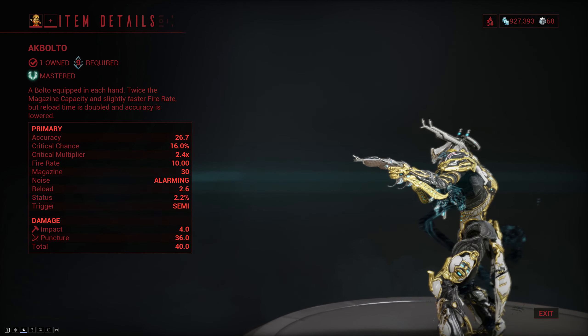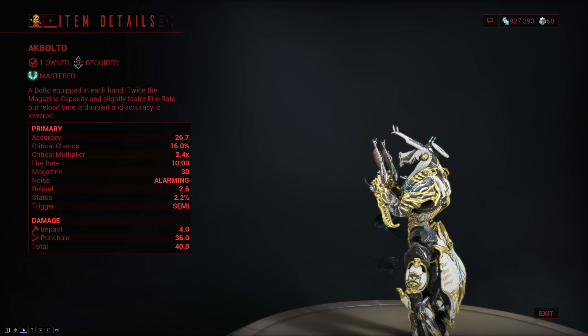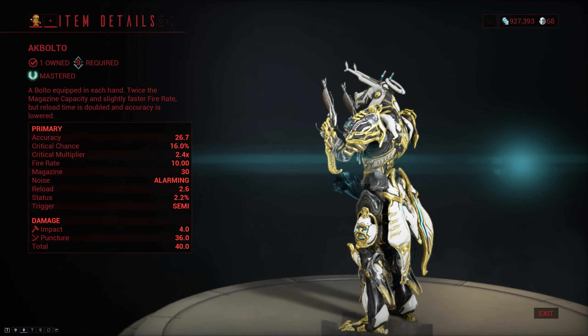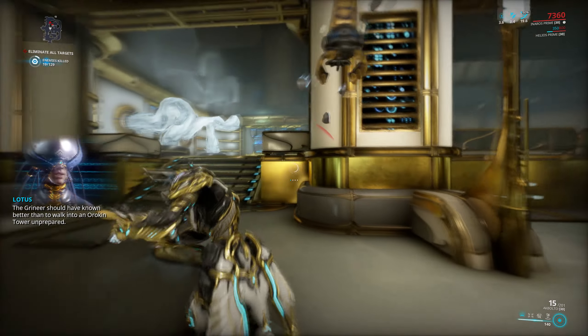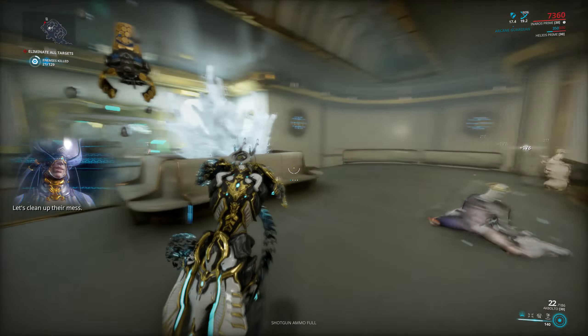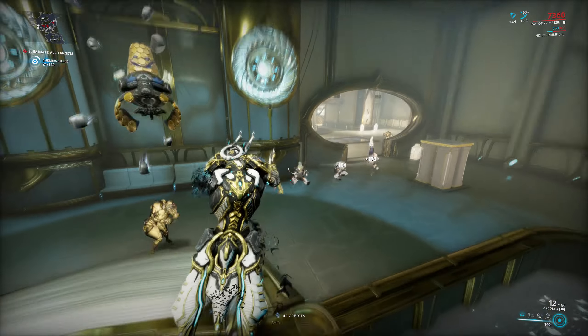The Agbalto are a pair of secondary bolt pistols that have decent crit stats, very low status, a long reload, and they do almost pure puncture damage with just a little bit of impact on the side. Now one thing to bear in mind is that the bolts you fire do have travel time, so you have to lead the target, which makes hitting headshots especially at medium to long ranges much more difficult than with a hitscan weapon.